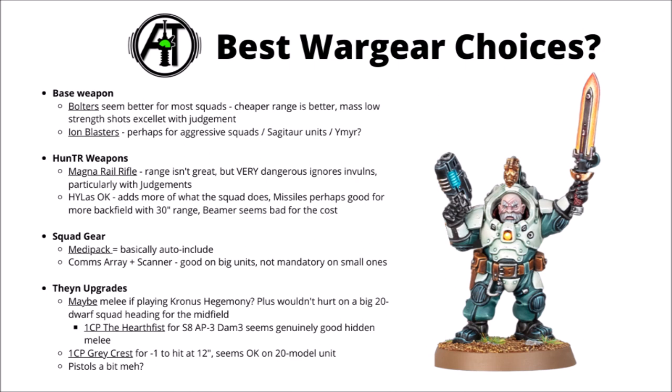Perhaps Ion Blasters could have a bit more use in Sagittor units - maybe for a big buffed-up squad heading down the centre with durability buffs, or in the IME Conglomerate where they get an extra 4-inch range. I feel the extra point just makes them a little bit more niche. After the hunter weapons, the Magna Rail Rifle seems to be the standout choice. The range isn't super great at 24 inches but it is very dangerous - punching straight through invul saves with AP-4 is pretty big. Plus with Judgment Tokens it has a reasonable chance of dealing splash damage, and with D3 plus 3 damage you could be splatting firepower infantry if the stars align.